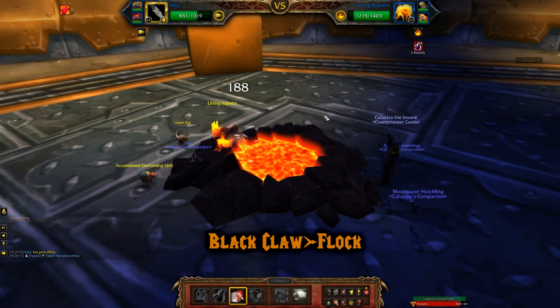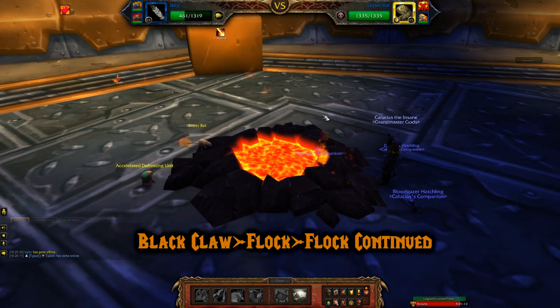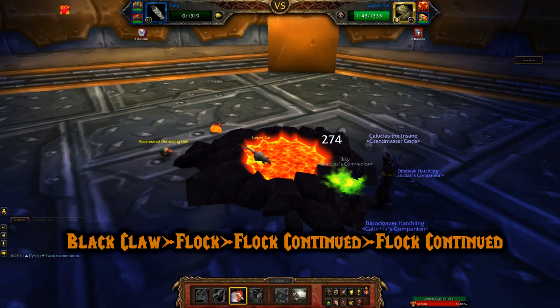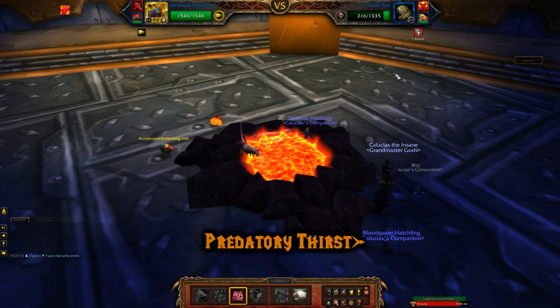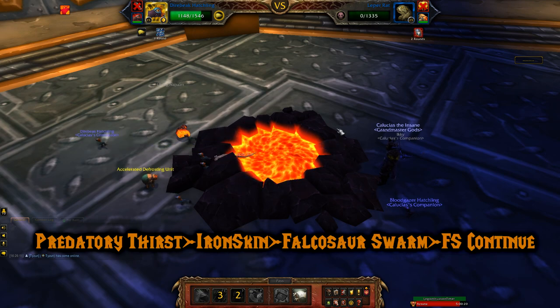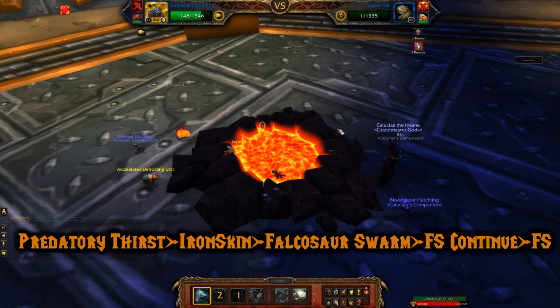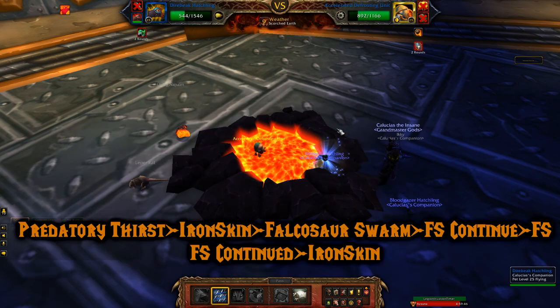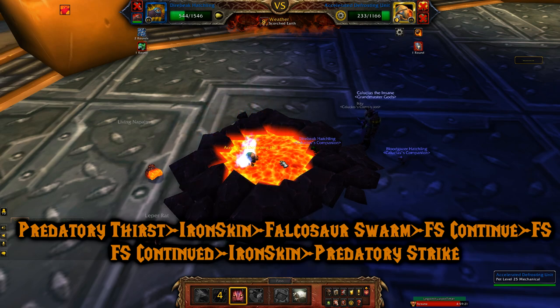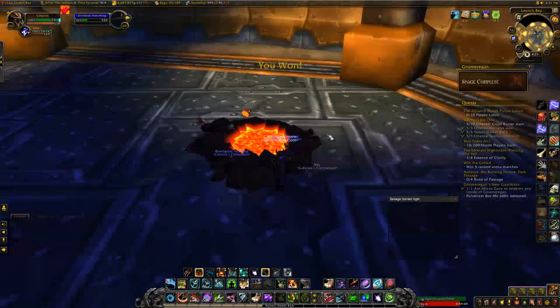Starting off with Black Claw, then Flock — Flock continued and took out the Living Napalm. Then a Leper Rat came out and Flock continued; then it really doesn't matter what you use because you'll die. I brought out my Dire Beak Hatchling and used Predatory Strike hoping to take it out since it had the shattered defense debuff — not quite. I applied Iron Skin so it wouldn't hurt me in its final breaths, then Falcosaur Swarm continued bringing the rat into its extra undead life. Falcosaur Swarm again, then Iron Skin and Predatory Strike to deal a ton of damage due to shattered defense, knocking the mechanical pet into its res phase, then Falcosaur Swarm to finally take it out.